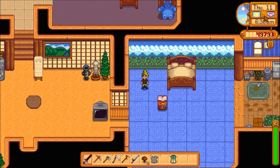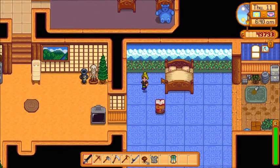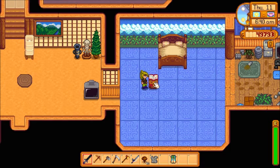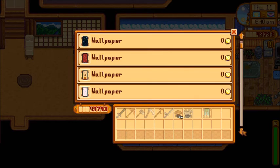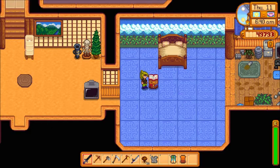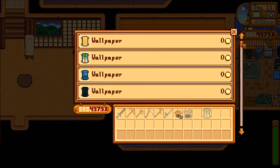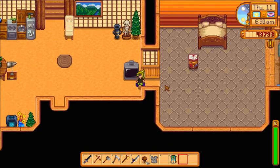Right now I am in spring of year two, so I played a full year. I've got my house upgraded all the way. One of the things you can do at Pierre's store is buy this catalog — it's really expensive, like twenty or thirty thousand dollars — but it's got all the wallpapers and flooring in the game available to you for free. Once you buy the catalog you can change the flooring and wallpaper any time in any room, so that's pretty neat because you don't have to run to the store anymore.